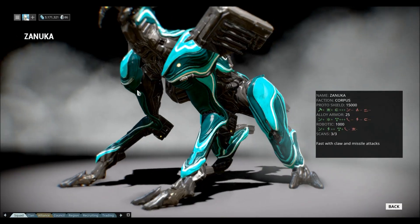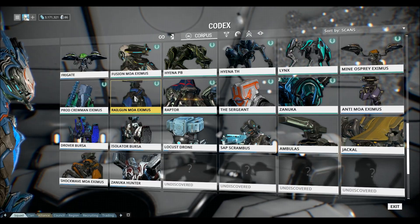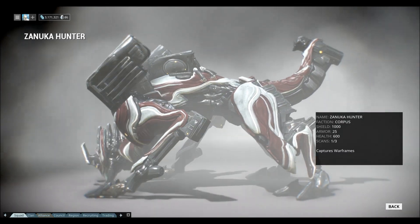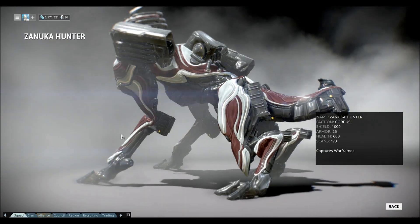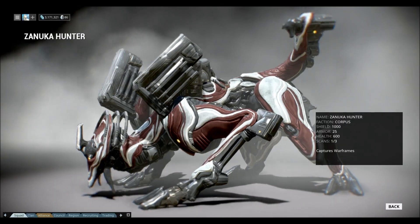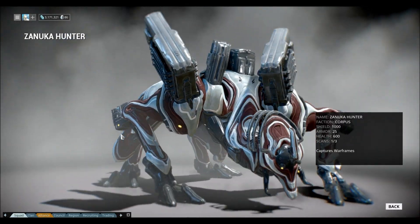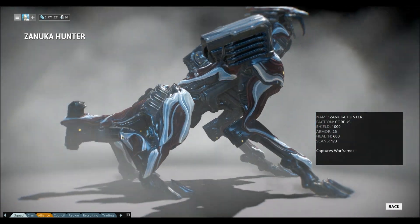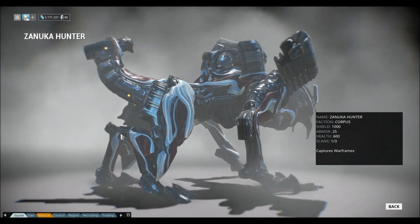But if you want to fight the one that hunts you down - Zanuka Hunter - that one drops the Dra pistol parts and other parts as well as a sigil from the Hunter itself. This is the Zanuka Hunter. It's a little bit different; it doesn't have the original color of Valkyr on it. This one just hunts you down, and if you fail and it actually kills you, you are sent into a lab of Alec Vs and you have to escape while also recovering all your weapons. The point of this video is how to spawn him.